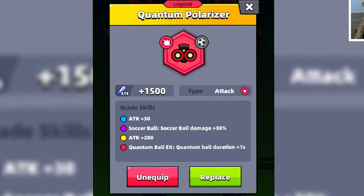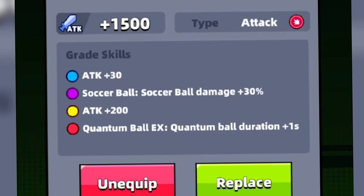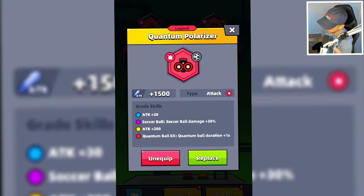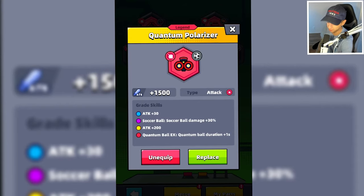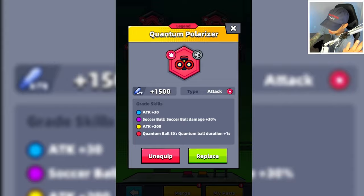The legendary Quantum Polarizer has a red skill called Quantum Ball X Quantum Ball Duration plus one second. That's pretty self-explanatory — the duration of the Quantum Ball will be increased by one second, and that means it can potentially deal more damage.